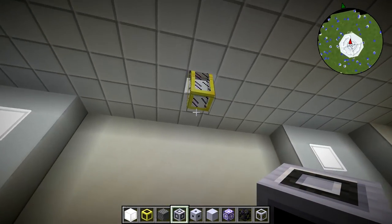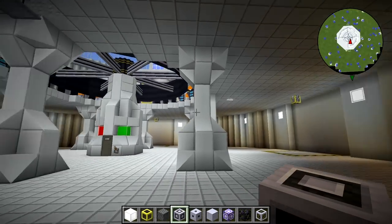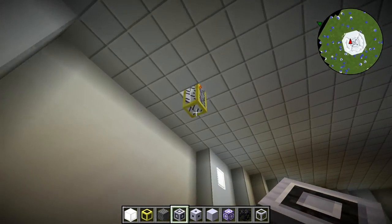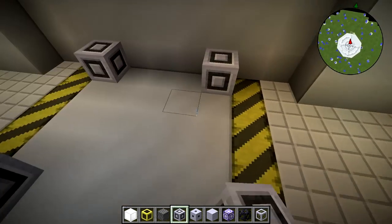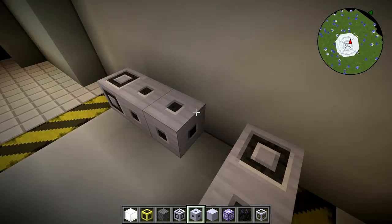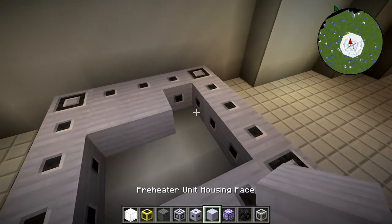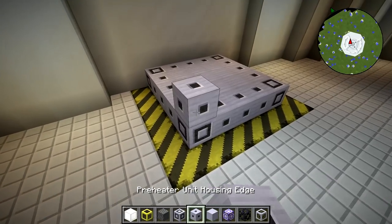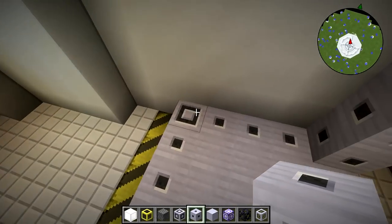I haven't decided yet whether I want to connect all four together — I probably will. I don't want to hide anything in this facility because I think it looks really cool, especially these pipes. I've laid out these little squares around the hydrogen preheater caution lines, both to remind me where to put them and because I think it looks nice. I really like the factory blocks mod, especially these caution blocks.